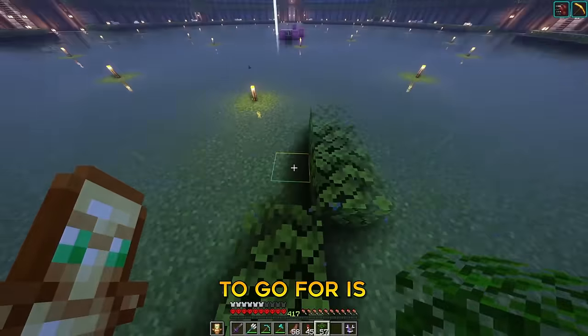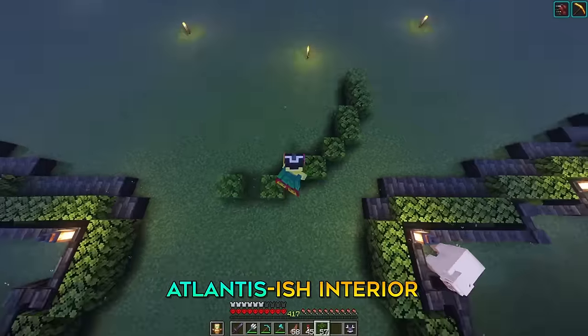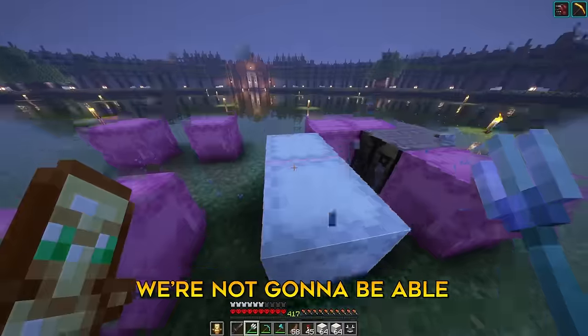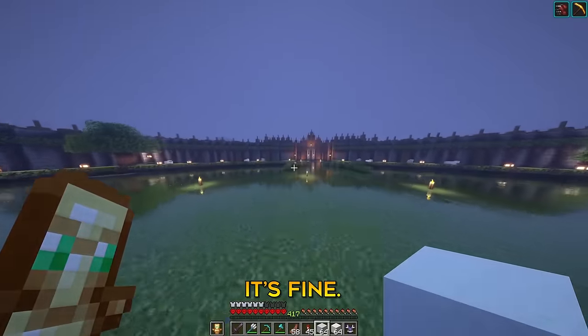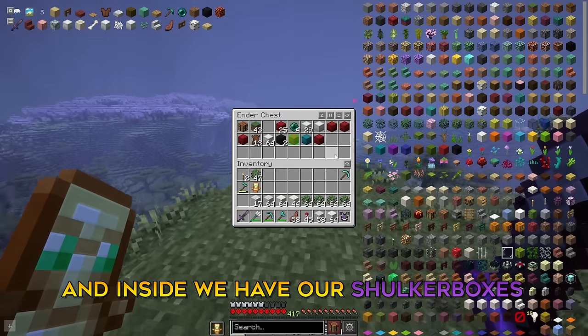The vibe we're going to go for is ancient Roman architecture combined with an Atlantis-ish interior — I just really love the prismarine color palette. Oh no, we don't have normal quartz, so we're not going to be able to craft pillars. We can just use white concrete as a placeholder. No, I can't do it this way, we just got to go mining. We have an inner chest right here and inside we have our shulker boxes. We are ready to begin mining.